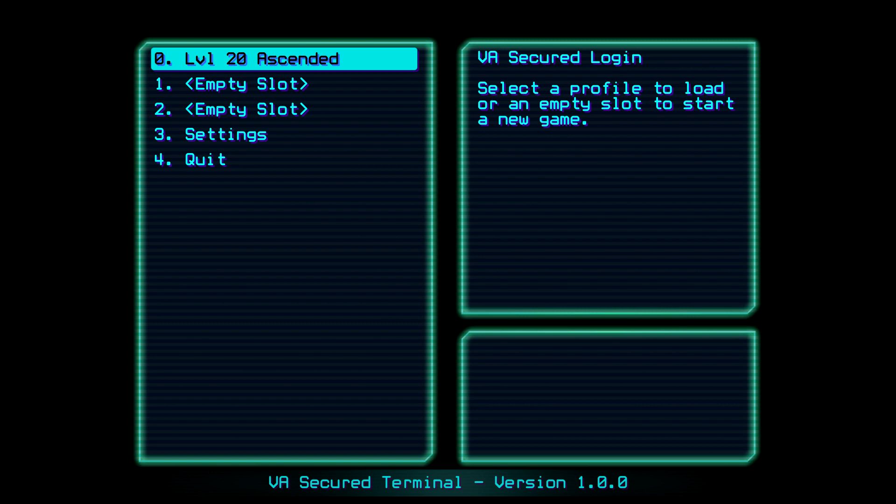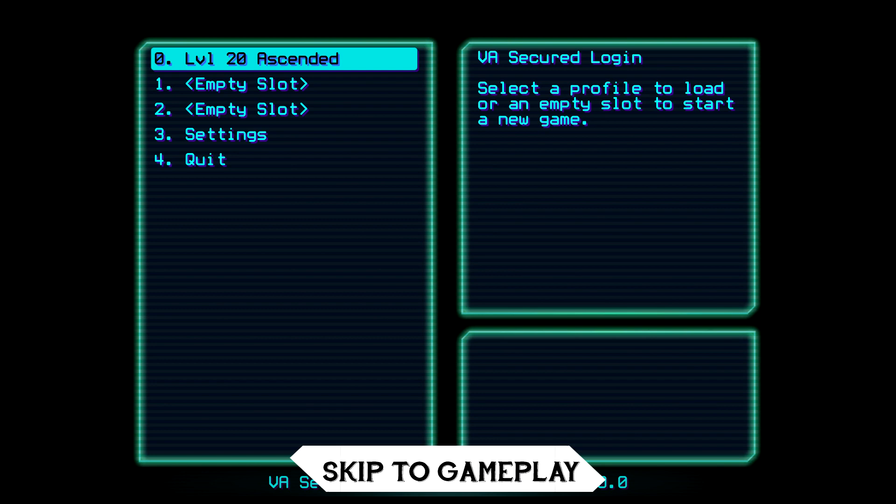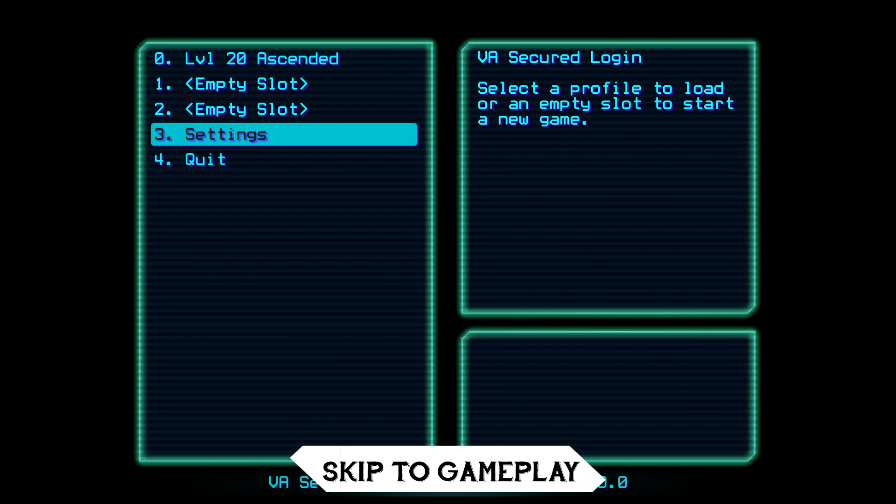Before we head into that, we're going to head into the options menu. If you do not want to hear about options for the next five or so minutes, press the annotation on your screen and skip straight ahead to the gameplay section. If you do want to hear it, strap in — we're going to head into options.